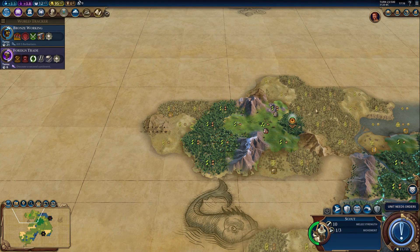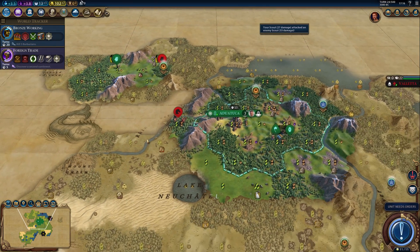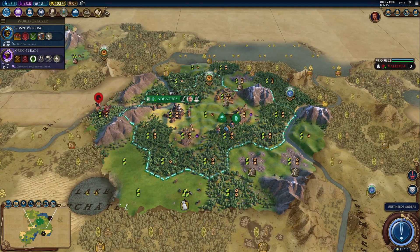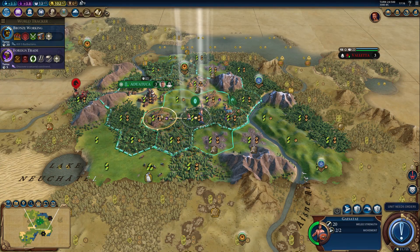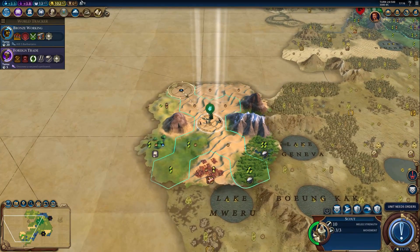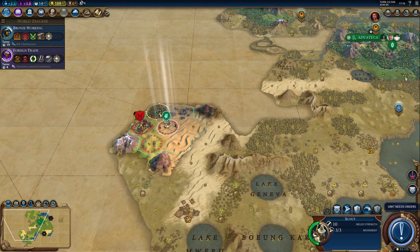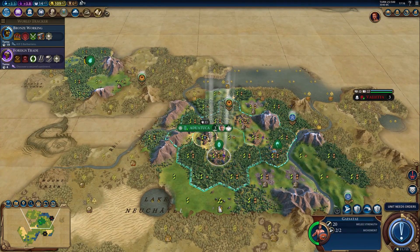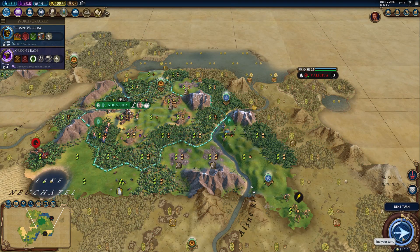Here's a barbarian scout — we can actually attack him to get a little bit of experience. That does mean there has to be a barbarian camp nearby. And here is a barbarian horseman. Now we know there are some barbarians nearby. Let's actually split up — unless a new barbarian camp spawns while I'm moving the settler, it should be safe to send him on his own. Here's a barbarian camp and a wounded spearman — not quite sure what attacked him, but if I stay in the area I might be able to finish him off.